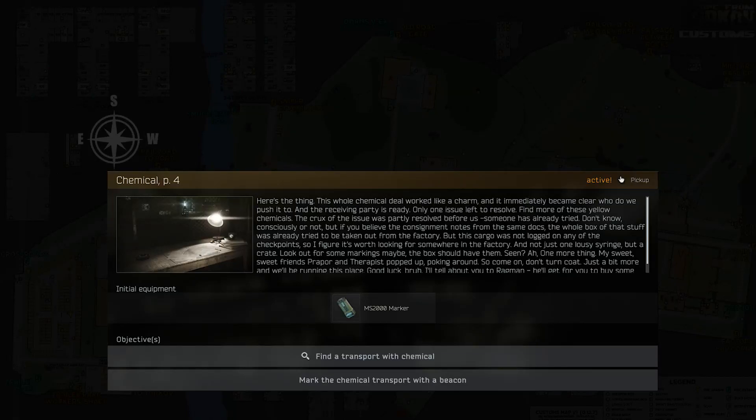Hey YouTube, welcome to another Escape from Tarkov video. Today's video is a guide for Skier called Chemical Part 4.